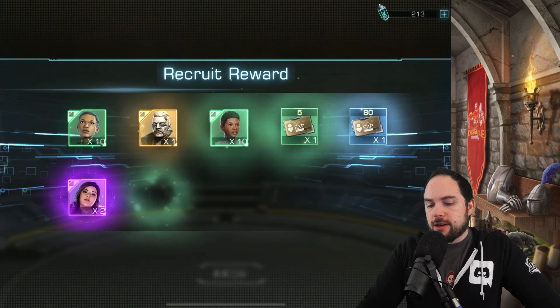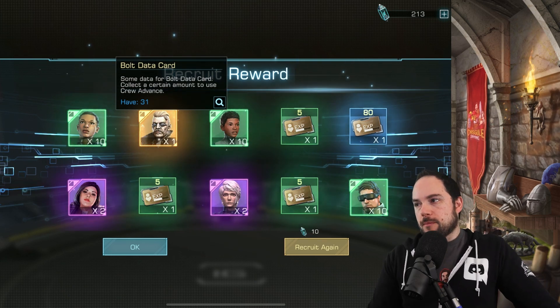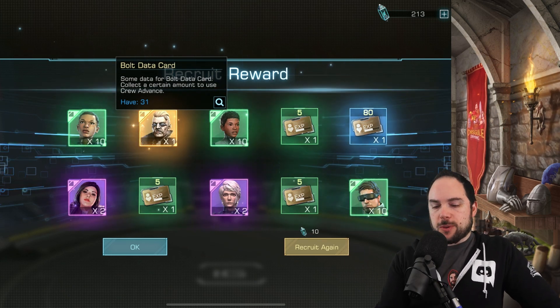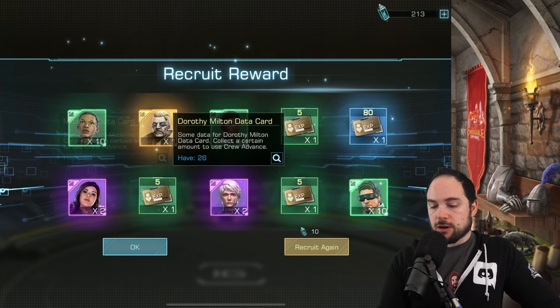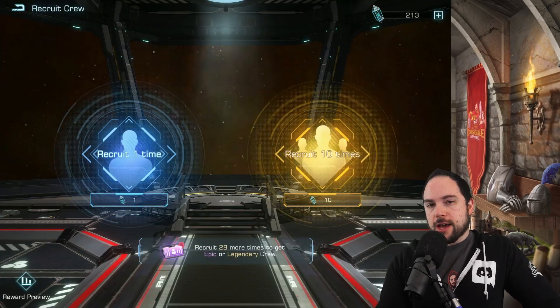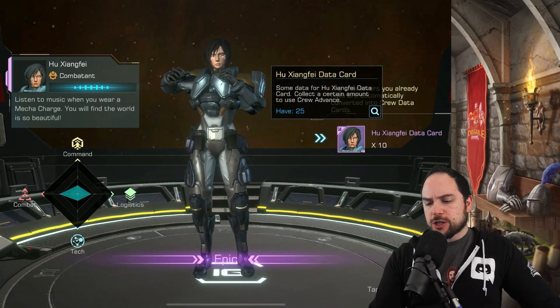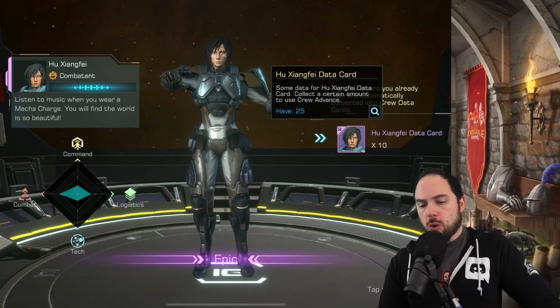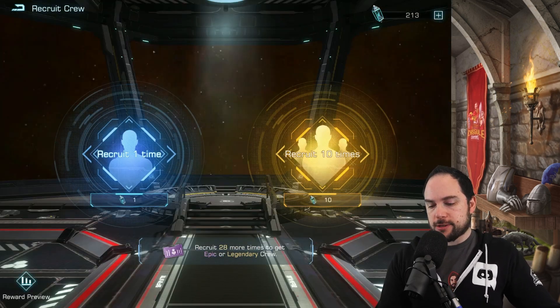What do we get? Bolt is here — only one, but I'll take it. Bolt and a little bit of experience. This pull may be a little bit weaker. Madeline — I could probably do an upgrade to her during the Galaxy Star event. And Dorothy — here's our guaranteed epic or better. She's good for combat; she boosts warship armor. I'll take it.